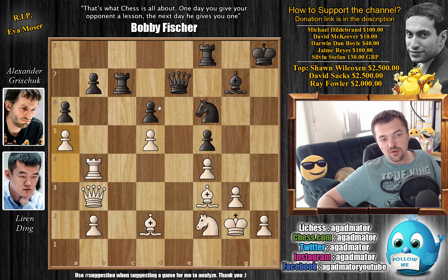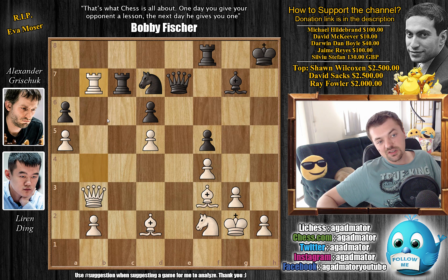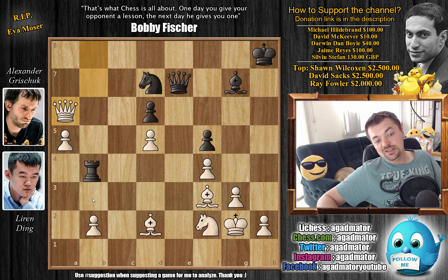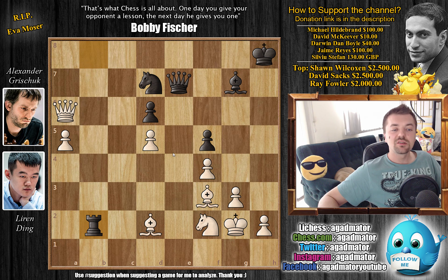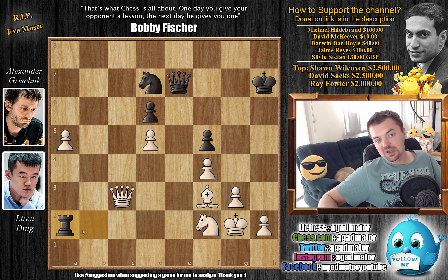Grischuk plays a very interesting move which creates a lot of complications — knight to d7. Rook captures on b7 is definitely a possibility, but what happens after is very interesting: rook captures, queen captures, and now rook to b8. You force the queen to move — queen captures on a6, rook captures on b2. And this is where the magic happens. There's a very nice line for white: bishop c3 — you force a trade of dark-square bishops — and after bishop captures, now you just pick it up. Queen c8 check, you pick up the bishop, king h7, queen captures, and now rook e2 — putting the rook behind a passed pawn. You would have a position where black is still up the exchange, but white is up three pawns and already has two passed pawns. It would be a better position for white, but it's hard to say if it would be enough to win.